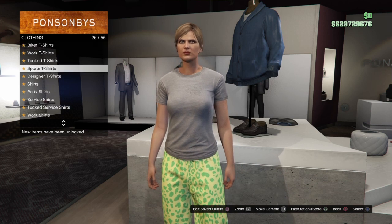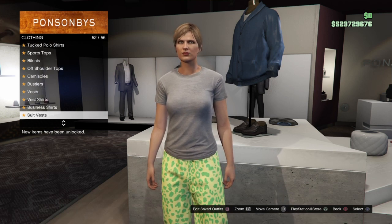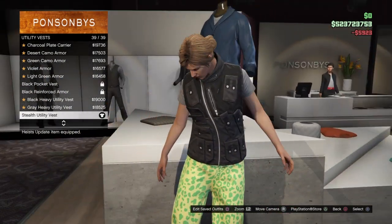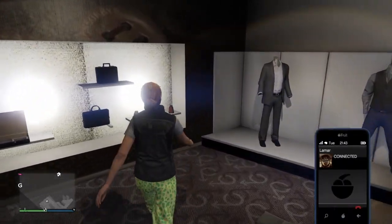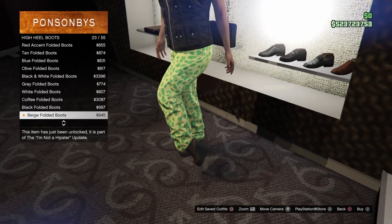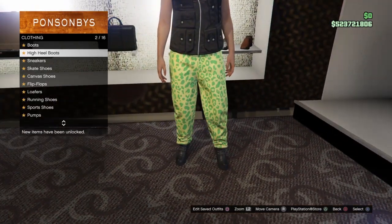Once you're at sports t-shirts, go down to the very bottom which should be number 12 and equip the great classic t-shirt. Then scroll down to the very bottom of the clothing list and make your way over to utility vest. Once you're at utility vest, go down to number 39 which is the stealth utility vest and equip that. Then make your way over to the shoes section, go down to high heel boots, and find number 24 which should be the deluxe midnight combat boots.